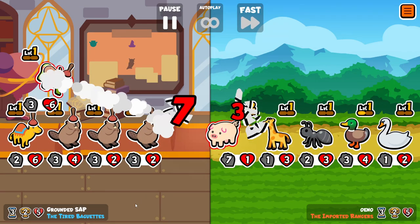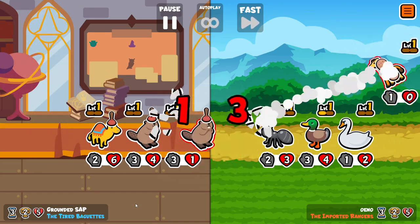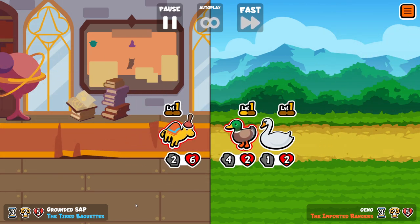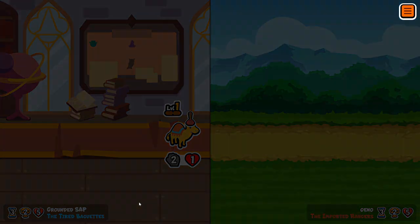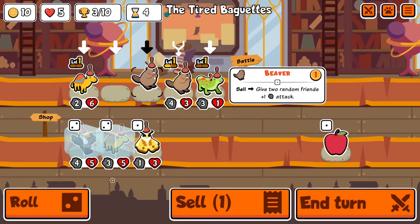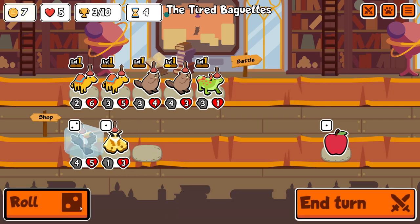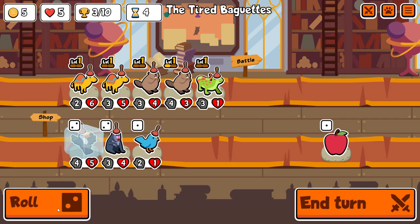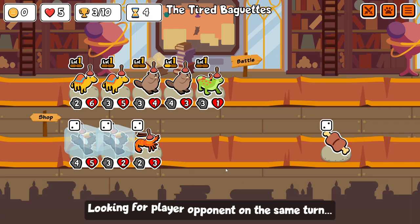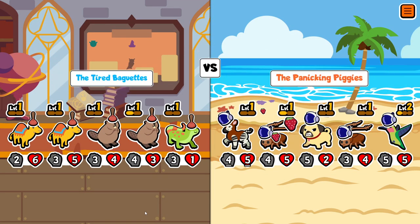Technically you can pass them back using whale, but that setup is so sub-optimal it's not worth going for. Toucan has received a little bit of love with the update because you're now able to use the Toucan's ability to activate other pets. For instance, if Toucan passes back a held perk, Axolotl will trigger and give permanent buffs to that unit.